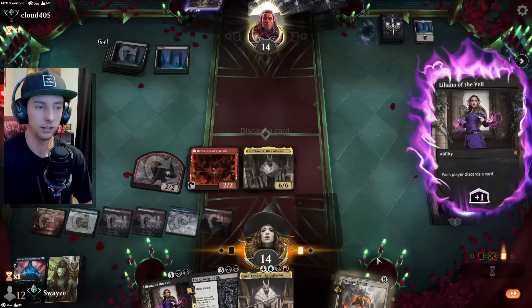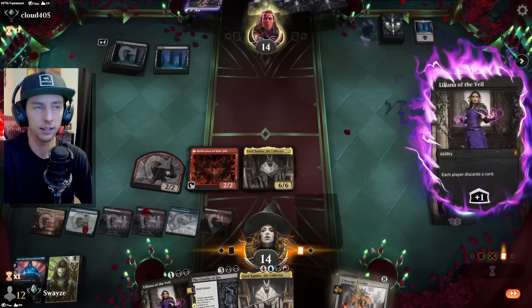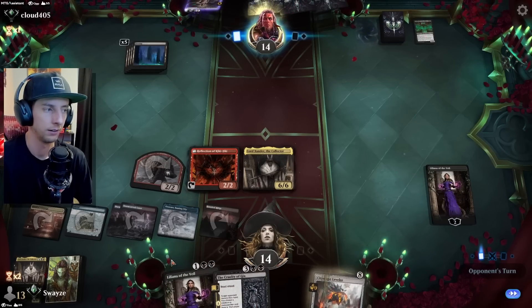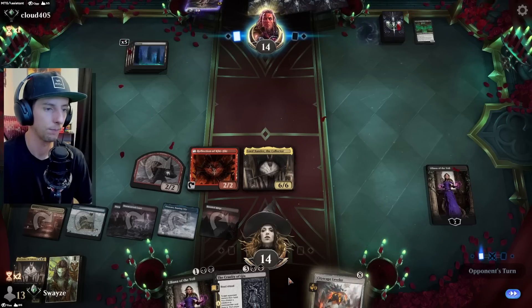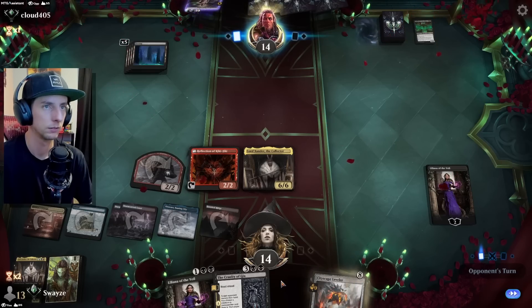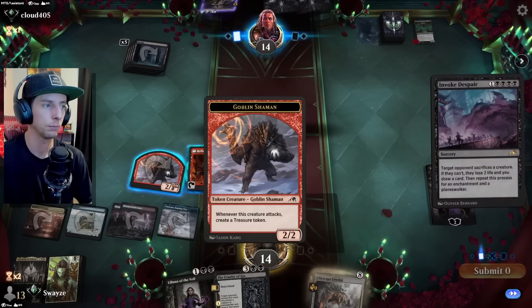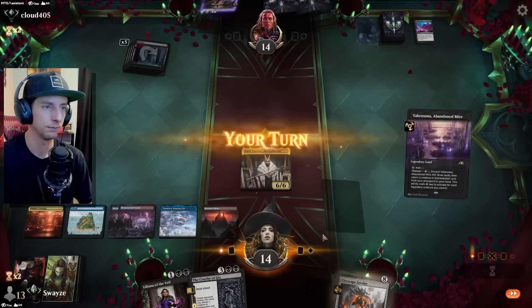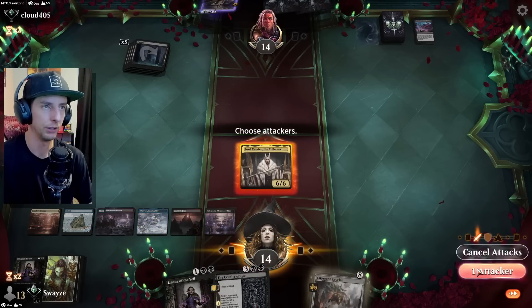All right, you got one more to discard, my friend. Now when Lord Xander attacks we mill half their deck, and when it dies they sacrifice half of the permanents that are non-lands. Interesting to see Dross come down — that's fine, all good for me. We're gonna go ahead and mill half their deck. There's another underdog but of course we kind of knew that was gonna happen. Let's go Cruelty of Gix here — I'm gonna go level one, see if I can disrupt their hand any further.